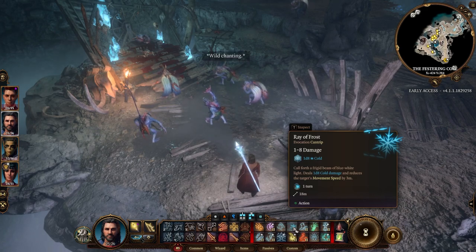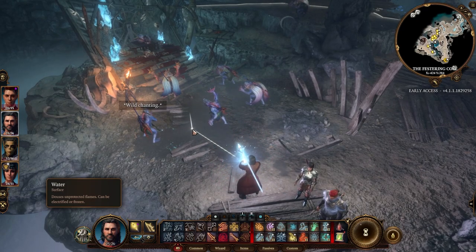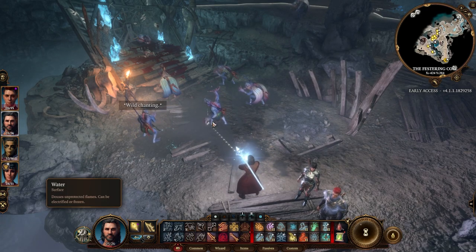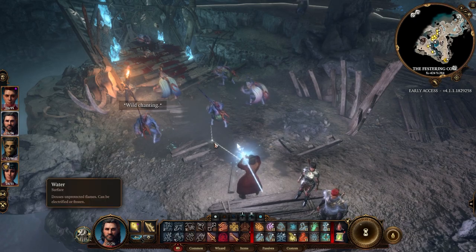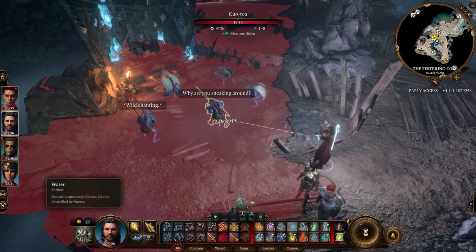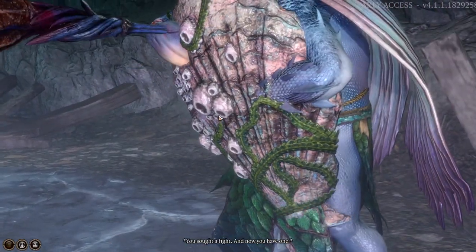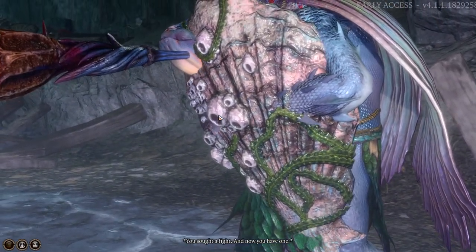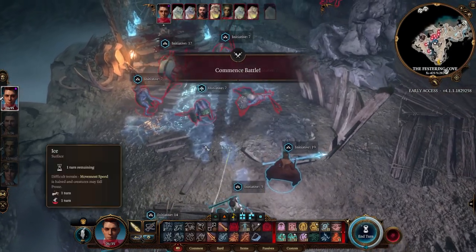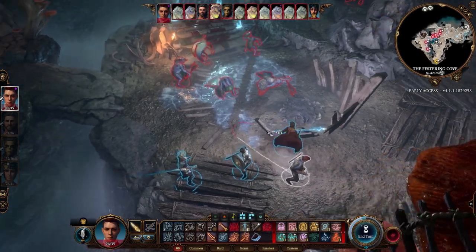The second benefit: as the spell description says, it can freeze wet surfaces. This surface is wet, so you can actually freeze it. Let's first hit this guy — combat will start. I now have a 91% chance to hit. And the shield being hit — so now all these guys are on the frozen surface. Let's see what happens with them. The cutscene briefly interrupted but now it's a frozen surface. Let's go!